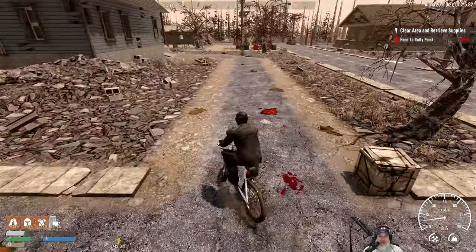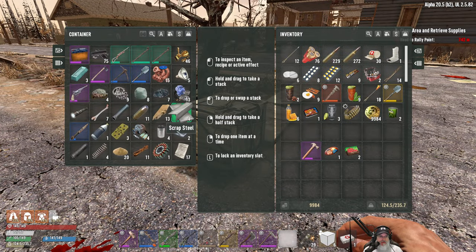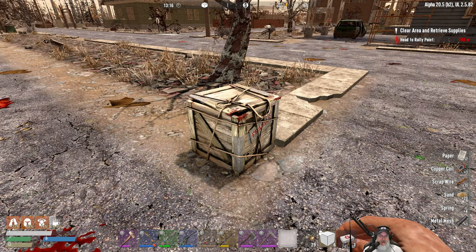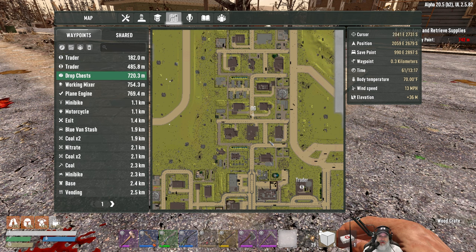I've got some stuff stashed over here too - can we grab all of it? Oh, we got some good stuff in here. Let's grab the box too and remove that - there's another drop chest somewhere else.